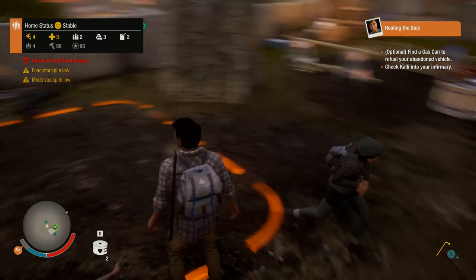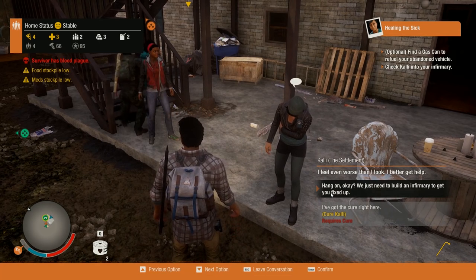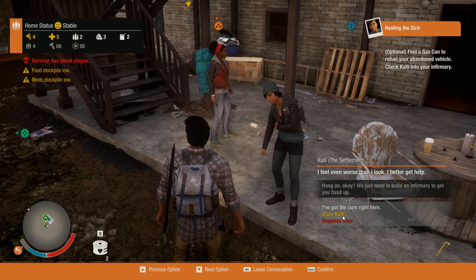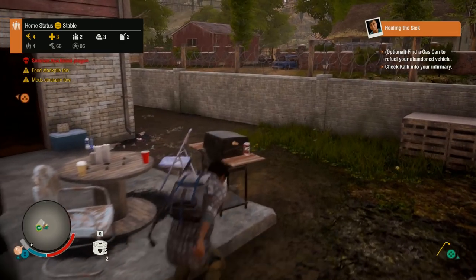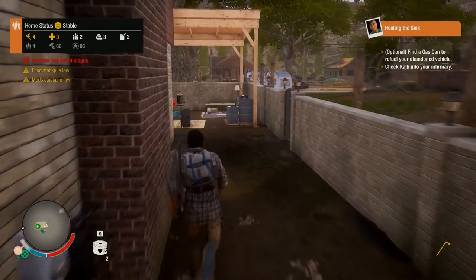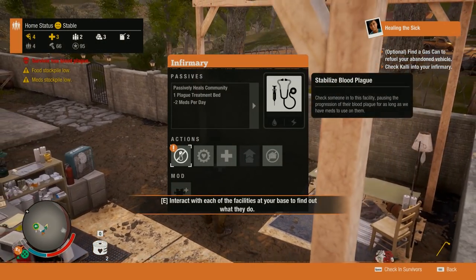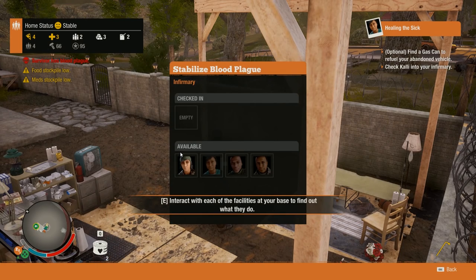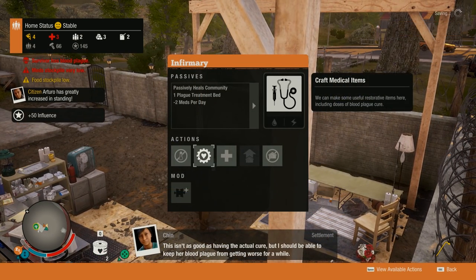Aid the blood plague victim right here. I've got the cure right here - it requires a cure. We just need to build it in the infirmary. It says check Callie into your infirmary. Let's stabilize blood plague in Callie. There we go, that works too.